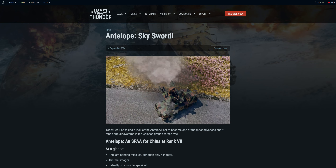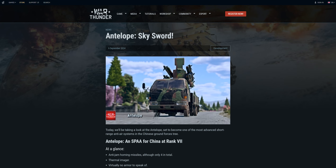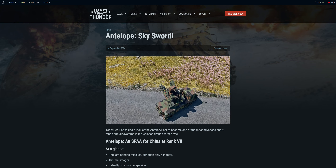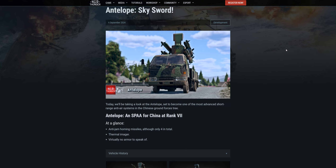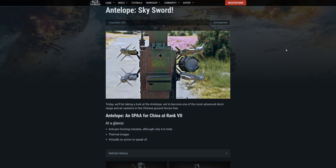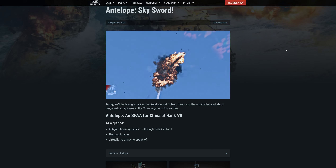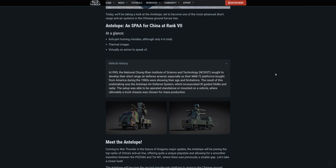This is one of the most advanced short-range anti-air systems for the Chinese. It's the antelope, a self-propelled anti-aircraft vehicle, rank 7. At a glance, it has access to anti-jam homing missiles, although only four in total, a thermal imager, and virtually no armor to speak of — because it's a freaking truck, or van I guess.